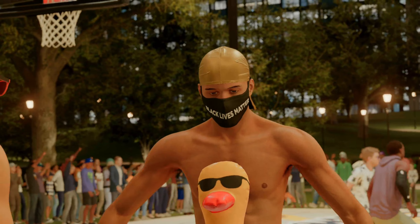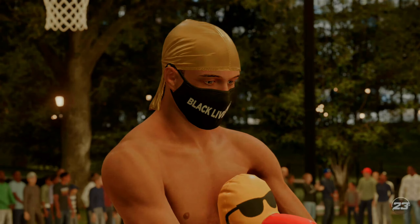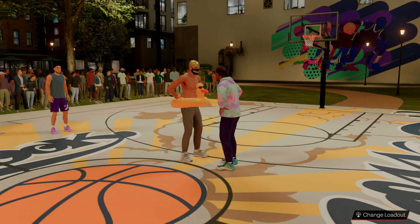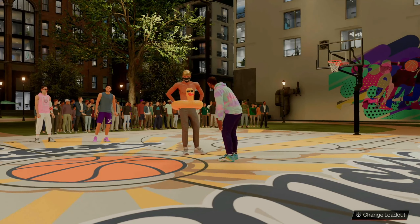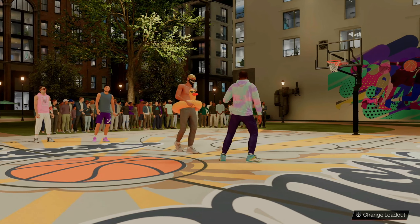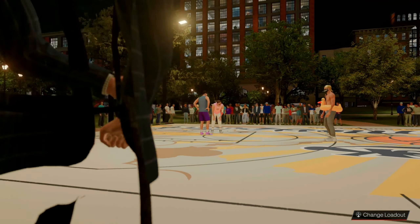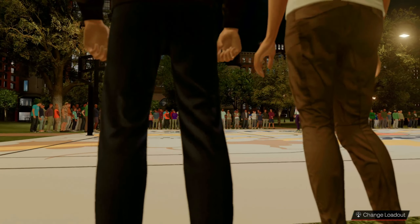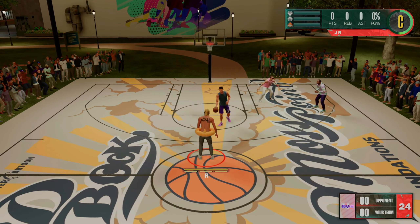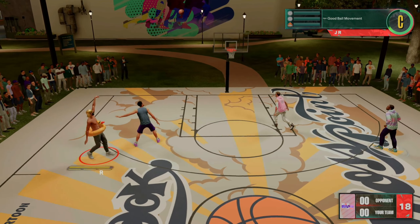Once you walk up to the Devon Booker court, go ahead and start the game up. It's a 2v2 half-court game, and basically what you want to do is get through it as fast as possible. On offense, shoot threes, and on defense, let the AI score. It's on park settings mode so it's pretty easy to shoot as long as you can time your jump shot. Just step back and shoot every single time — most of the time it will green, and it gets easier as you build up your takeover.